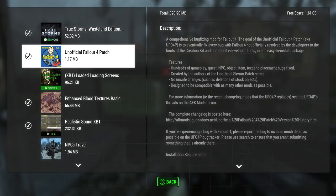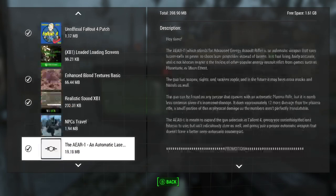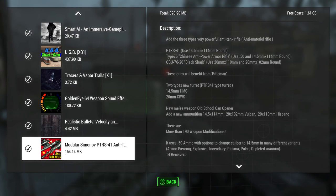So of course I have to read off the ones I've tried out before: Unofficial Fallout 4 Patch by Arthmore, Enhanced Blood Textures Basic by The Definder. I just tried out yesterday the skybox mod by The Definder. This one I'll be checking out here is called the Modular Simonov PTRS-41 Anti-Tank Rifle by KazuMomQJ.